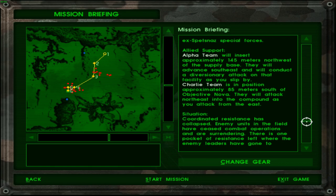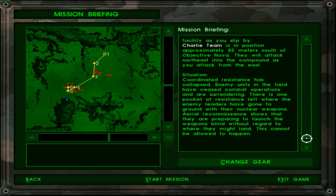Allied support: Alpha team will insert approximately 145 meters northwest of the supply base — they will advance southeast and conduct a diversionary attack on that facility. Charlie team is in position approximately 25 meters south of objective Nova and will attack northeast into the compound as you attack from the east. So basically Alpha team will be the first to die, unless Charlie goes first — either way, they're conducting a diversionary attack and handling a lot of enemy fire, which they are not equipped to handle.